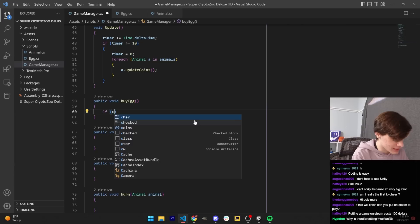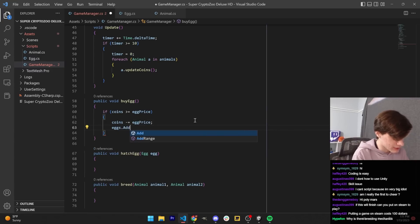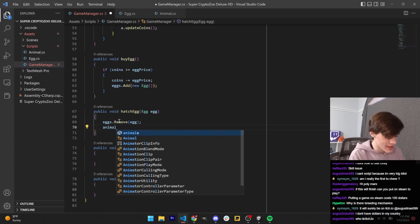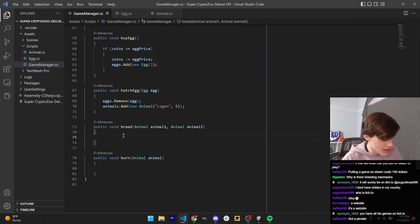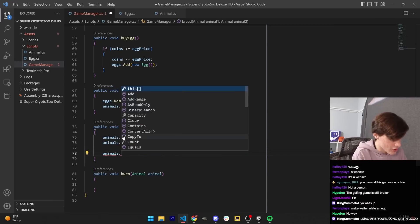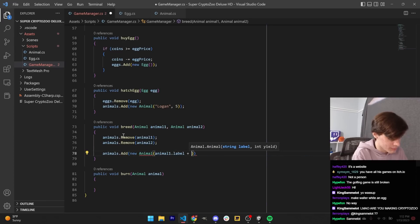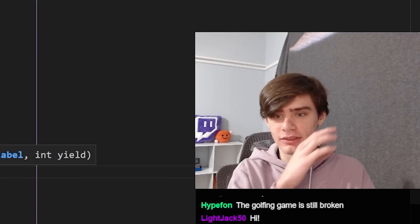Buy egg is pretty simple — you just want to say, if your coins are greater than egg price, then you subtract the egg price from your coins and add a new egg. For hatching an egg, let's keep it pretty simple since we're on a bit of a time constraint. Let's just make our game have a single animal, so you remove your egg and add an animal. Let's call our animal Logan, and let's give it a yield rate of five. For breeding, let's remove the two animals and then add their child — a new animal with animal one dot label plus 'gan', so if Logan and Logan are bred, they will create Logan-gan.